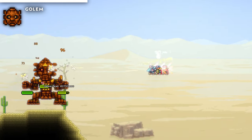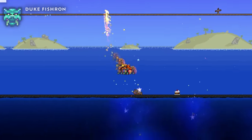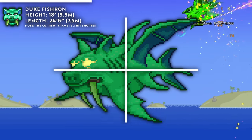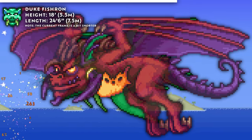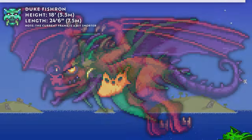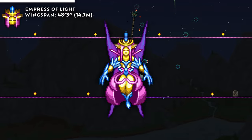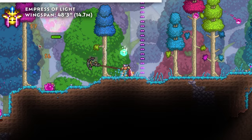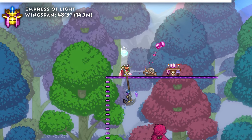Golem, with all his fists contracted, is roughly 26 feet tall, a bit taller than Deerclops. Duke Fishron is 18 feet tall with all his fins extended, or 24 foot 6 inches long — quite a decent size. Still smaller than his fiery counterpart though, the Wyvern Betsy, as she measures well over 40 feet long just on one axis. The Empress meanwhile has a maximum wingspan of 48 foot 3 inches, still less than that of the Queen Slime, meaning Queen Slime has the largest wings in the game, and yet, unlike the Empress, Mothron, or Duke, still can't use them yourself.